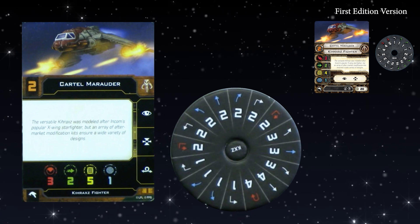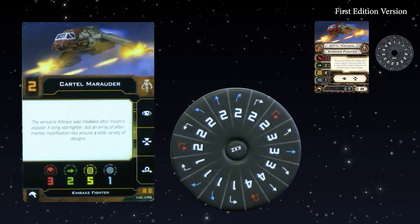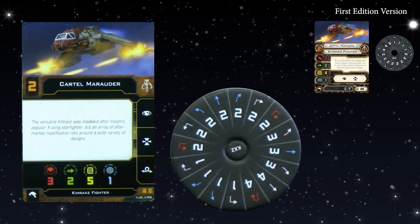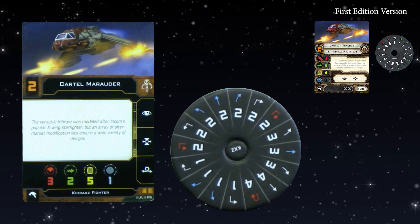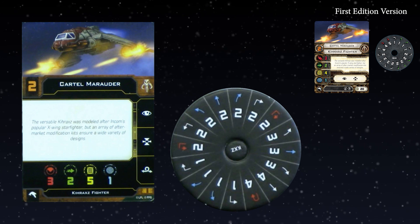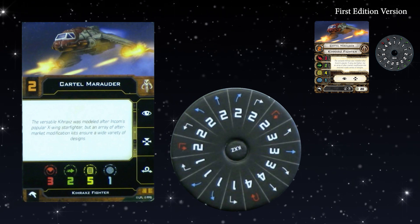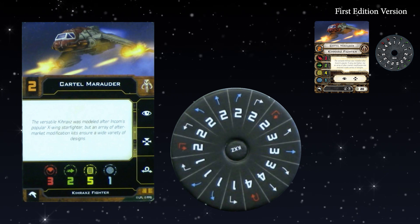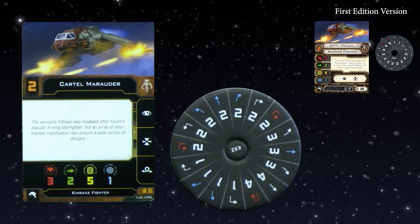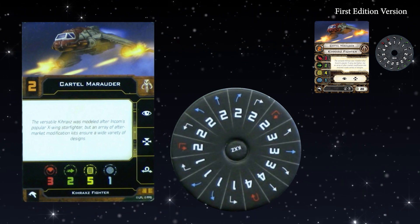The dial is very, very similar. The greens are still in the same spot. There's no three turns, but we do have talon rolls at speed two. There's a lot more talon rolls in this game. Talon rolls is one of those things which I think would have appeared on more ships if FFG had invented them sooner. It's like Reinforce — clearly Reinforce doesn't just belong on one type of gunship. The action bar is very similar, apart from the fact that it's got barrel roll now.